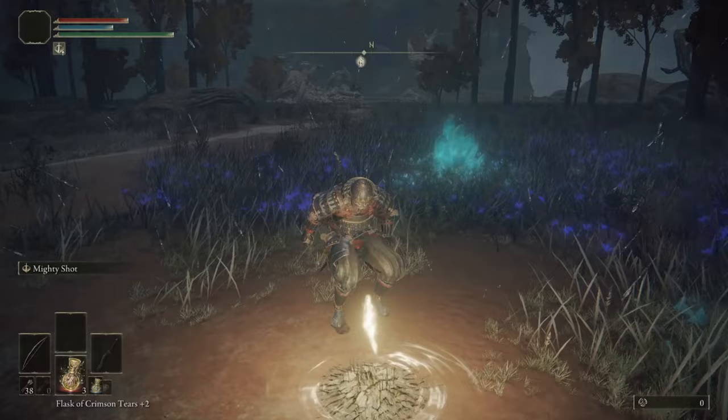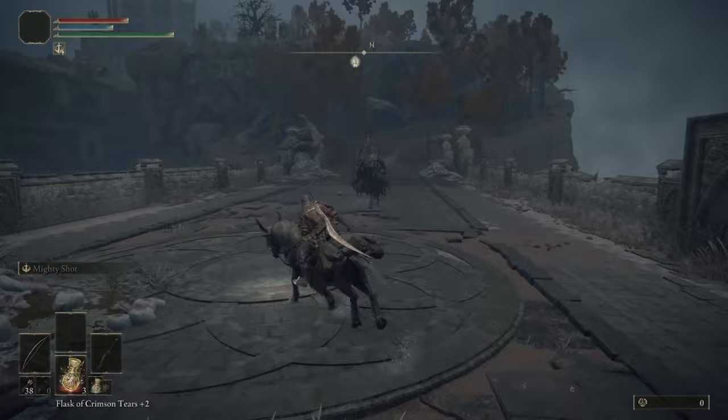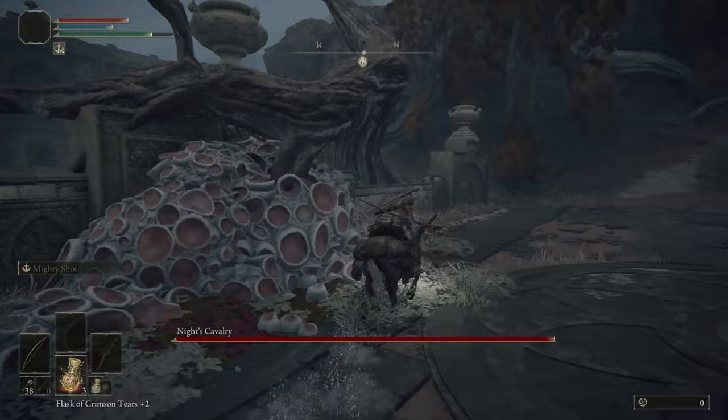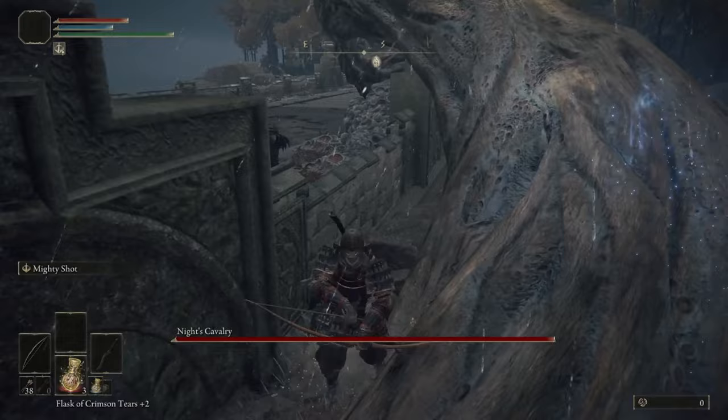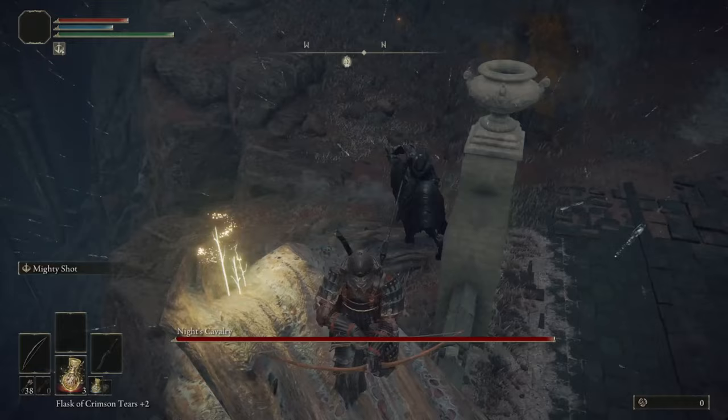The second method is a little less consistent, but you can warp directly to the grace at Lenne's Rise. When it is night time, ride across the bridge and get the attention of the Knights' Cavalry. Continue to ride across the bridge and circle around the left side at the end. Climb up the branch that is there and try to get the Knights' Cavalry to come around and chase you. Sometimes he gets stuck and resets — if this happens, just aggro him and try again.